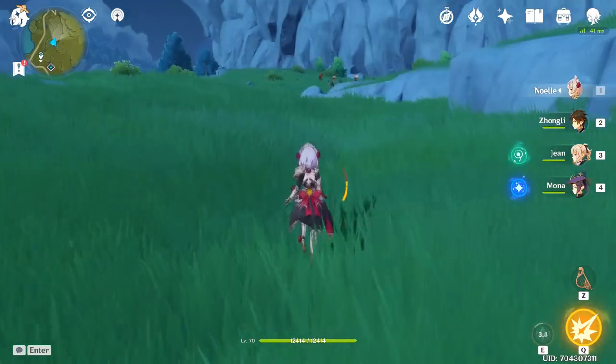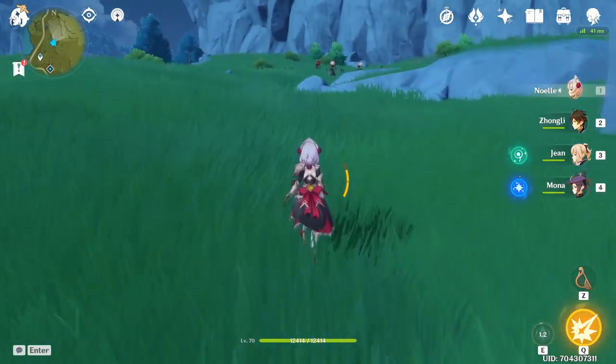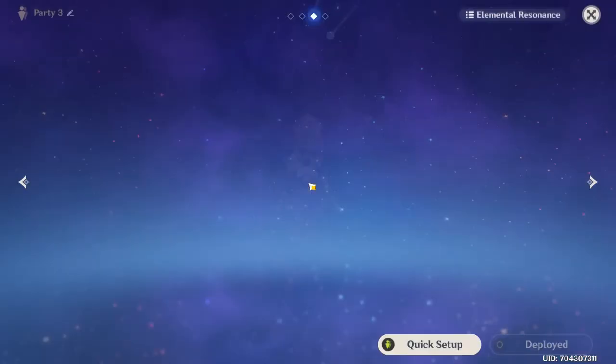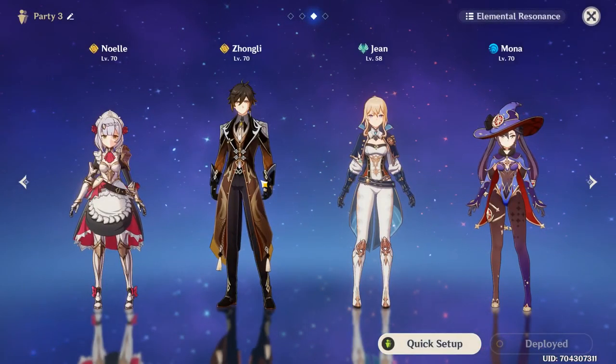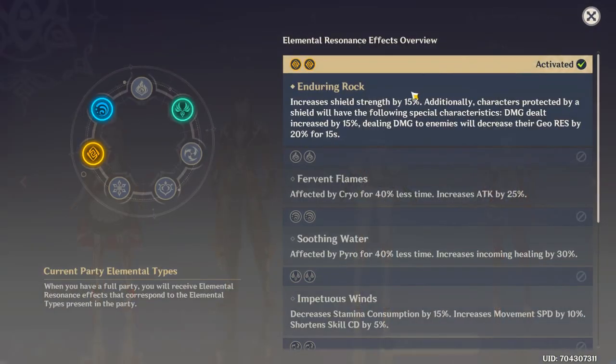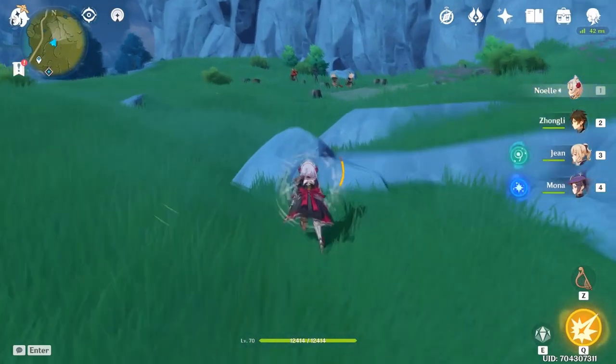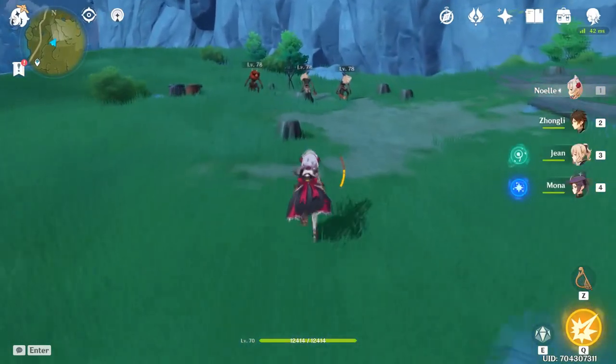Another thing to mention is Geo Resonance. The elemental resonance of 2 Geo increases your shield strength and, if you deal damage to enemies, decreases their Geo resistance by 20%. So if you have another Geo character — like Geo Traveler — in your party, you get a free 20% damage boost on top of your Noelle. That's a good thing to aim for when building Noelle as your main damage dealer.